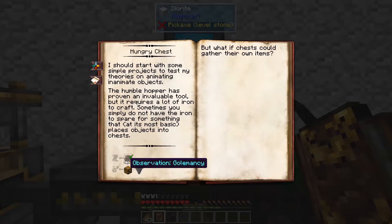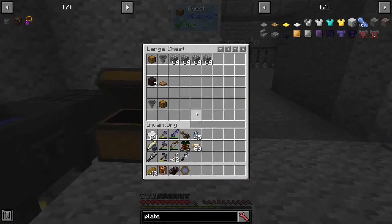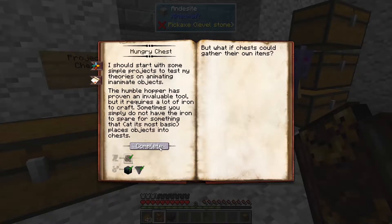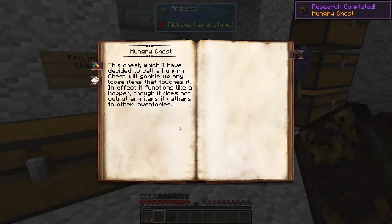So we're going to need an observation in Golemancy, a chest, and a hopper. Let's go ahead and complete that research. So there we go.